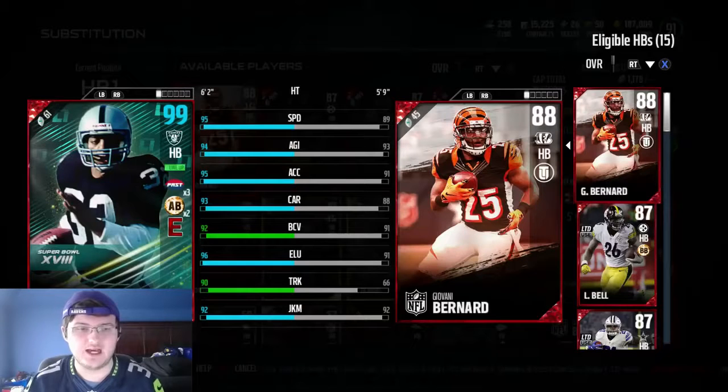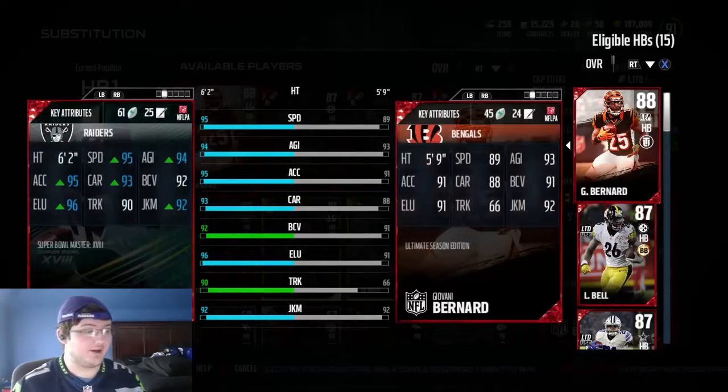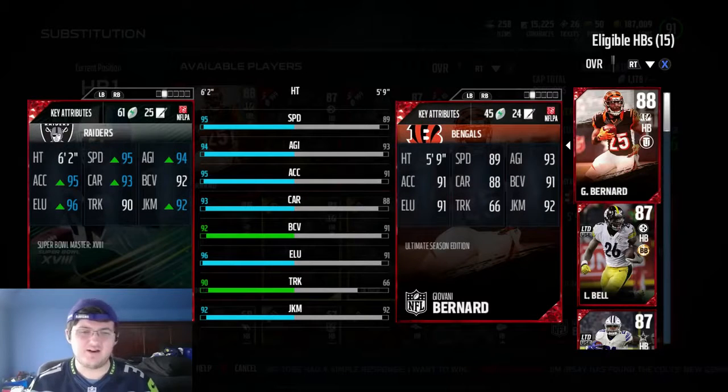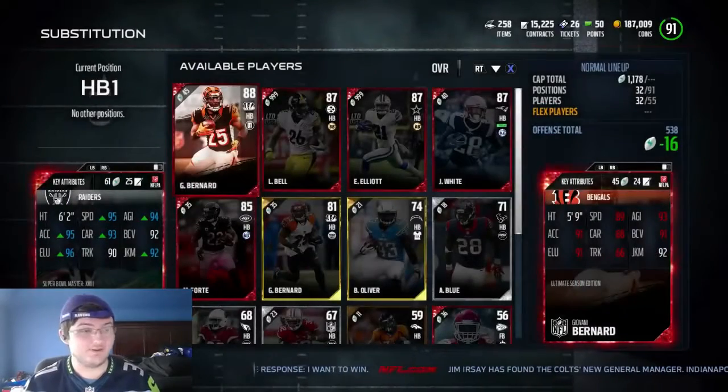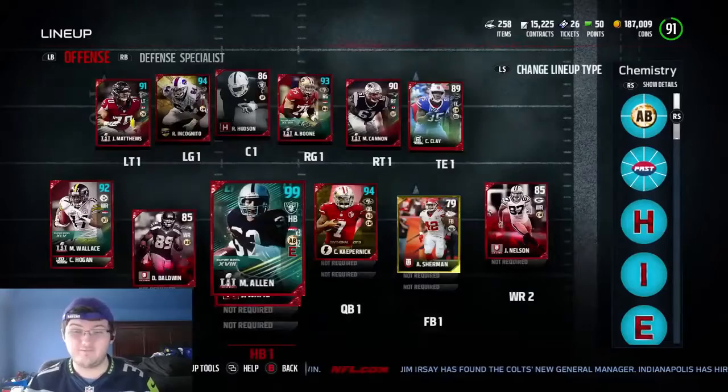What's up guys, Mike Gamer back here for another video. Today we have the new 99 overall Marcus Allen and we are going to see how he plays online. We have 95 speed, 94 agility, 95 acceleration, 93 carrying, 96 elusiveness, and 92 juke moves. We're going to see how he plays online and see if he's really worth however many coins he's going for.